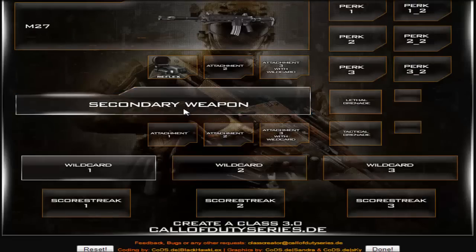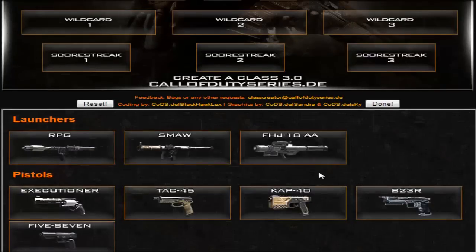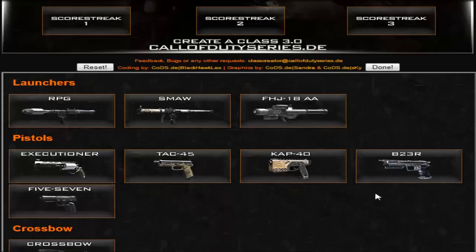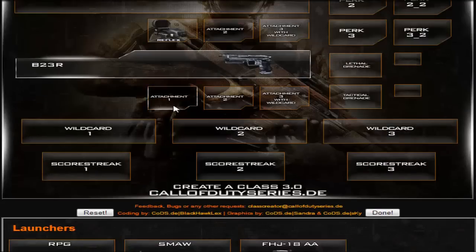Pretty cool and pretty easy. So let's go ahead and choose a secondary weapon. There are launchers, pistols, and a crossbow, but I'm going to choose a B23R with no attachment.